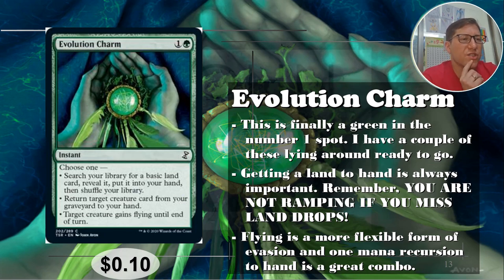Number one: Evolution Charm, one and a green — two CMC again. Search your library for a basic land card, reveal it, and put it in your hand. Getting that land to hand is useful, though people often want ramp that puts land straight into the battlefield. If you don't have a land in hand, you're not really ramping — if you miss your land drop and play something that puts a land into play, you've just paid mana for that land drop.